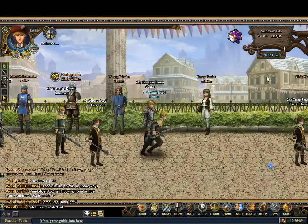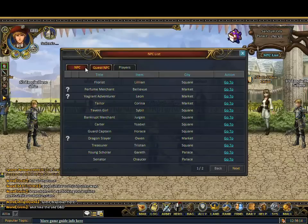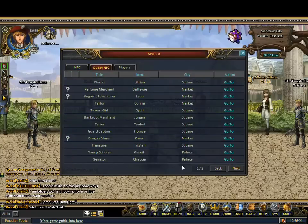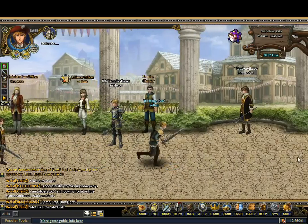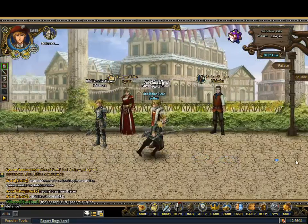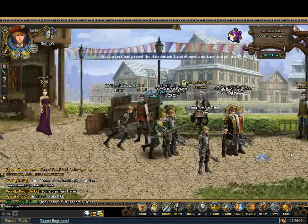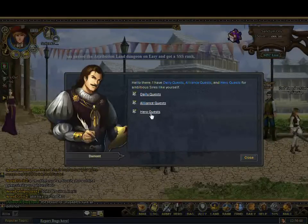You have daily quests, which I'll show. This is the NPC list, so if you go to — where the hell is this guy — Demont. There's too many people. I'll go find him. But you have daily quests, alliance quests — so alliance is basically like a guild or clan. This is him: Royal Advisor Demont. So you've got daily quests, alliance quests, and hero quests.